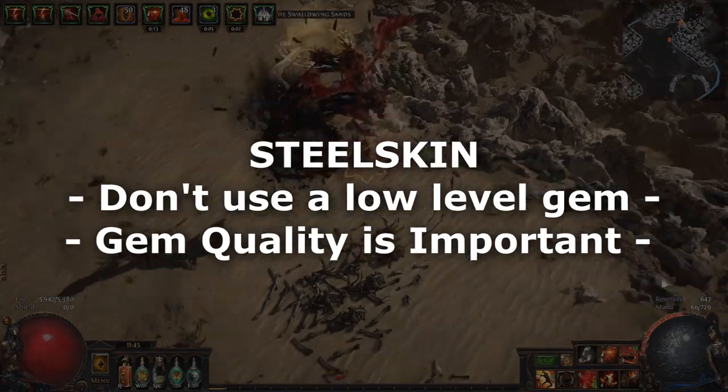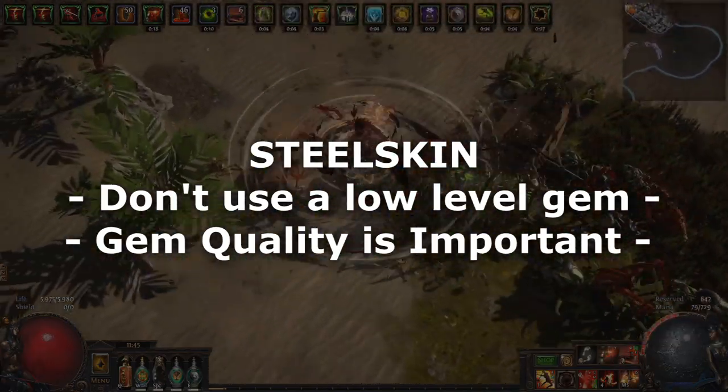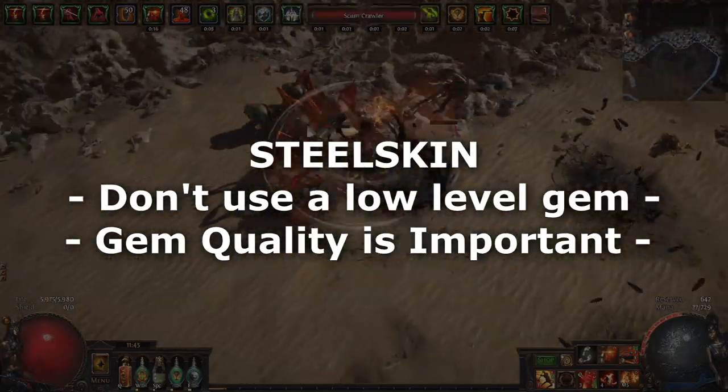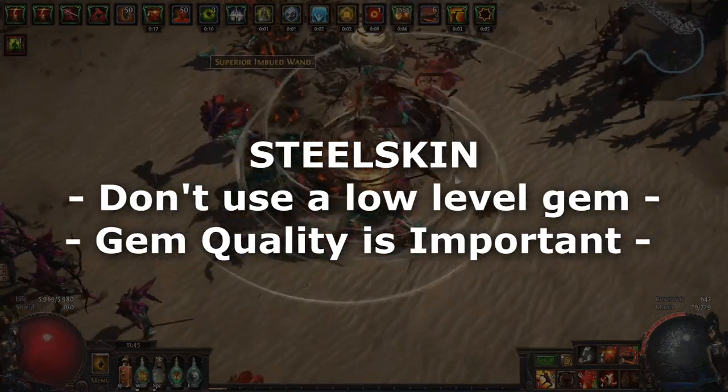Do not put a low level steel skin on cast when damage taken as it will do effectively nothing. Mainly I recommend using it manually — it only has a 3 second cooldown and the quality on the gem lowers the cooldown further, so use it liberally. In summary, spell casters and builds without armour or endurance charges should use a high level steel skin if they can.